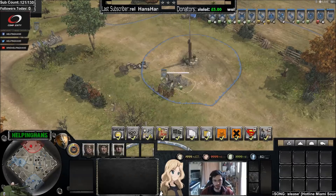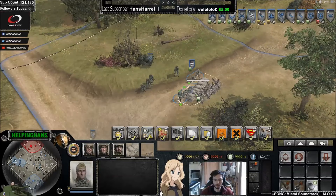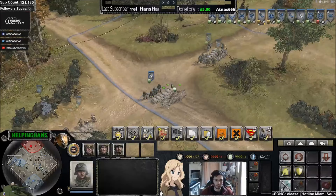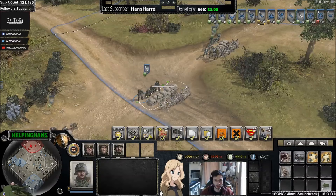Now over here to the OKW faction. OKW Volksgrenadiers can build sandbags, and you can wire them off on the opposite side with the Stern Pioneer reinforced steel barricade. Osttruppen pioneers can build sandbags as well as barbed wire, so they can do the same thing.